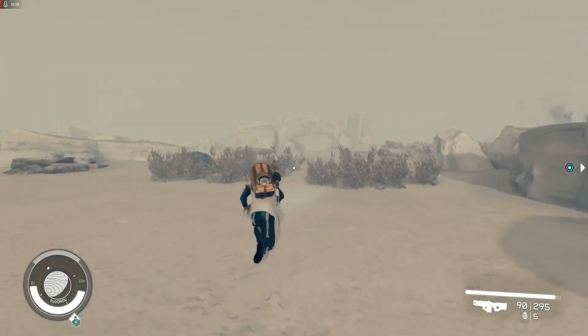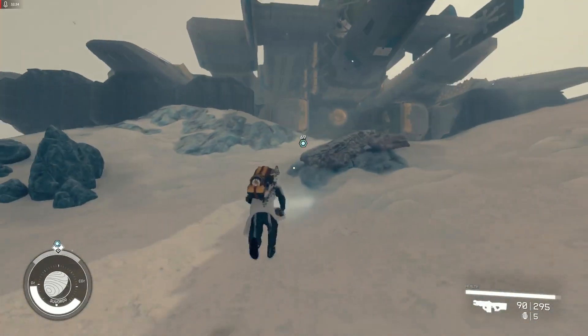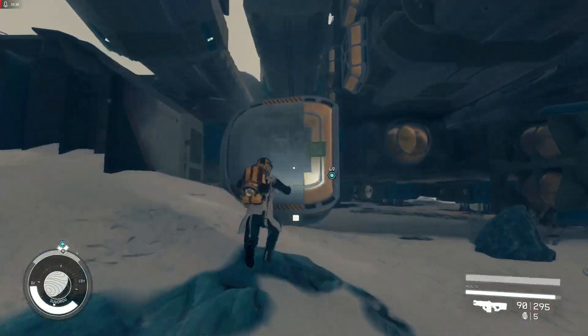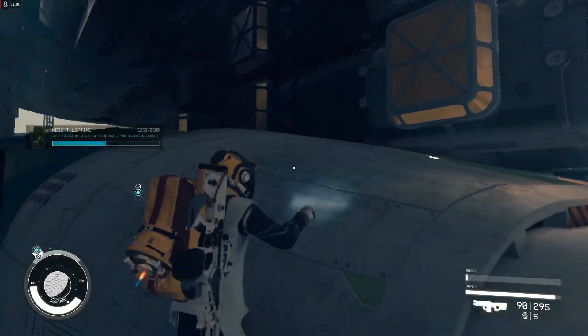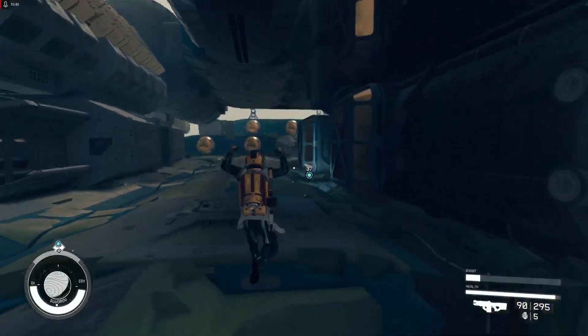You go out with your buggy, deploy the buggy and run around. With a jetpack, when you come back near the ship you deploy the buggy via jetpack and store it back in your ship.